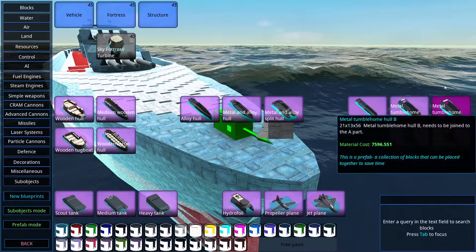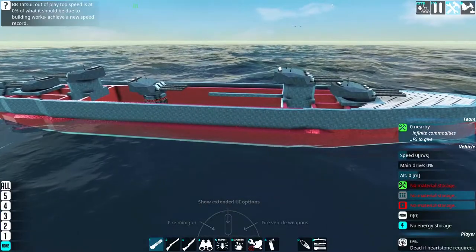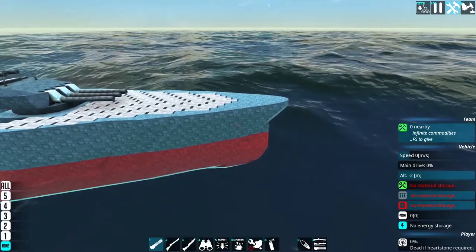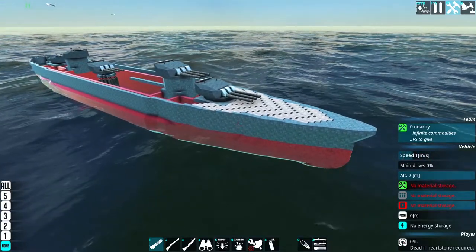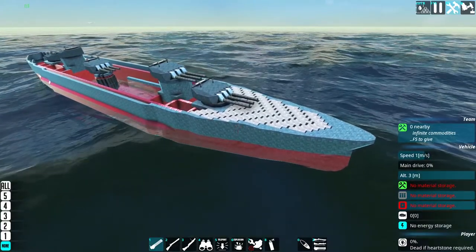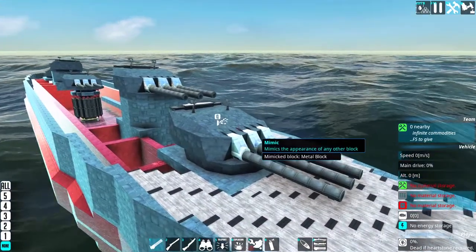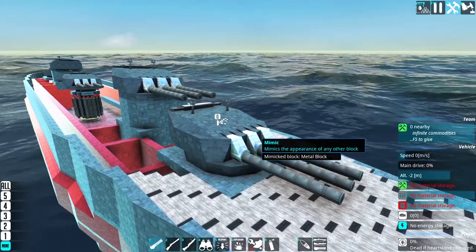The hull I'm using - I actually didn't build it myself. I think it might be from From the Depths itself. Most of the time, especially recently, I don't build my own hulls because I don't really like how they look. I do know how to build basic ones and could even do a tutorial on simple hull-building for beginners - whether it's a destroyer, battleship, or cruiser. The guns are actually based around guns from another campaign ship which I don't remember.